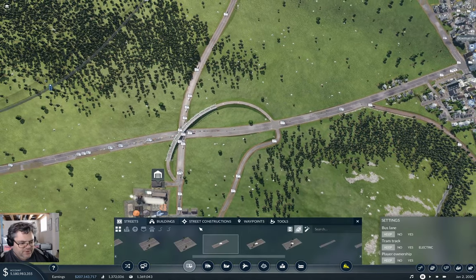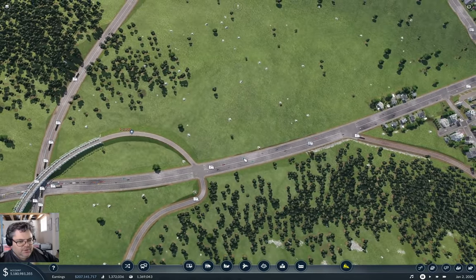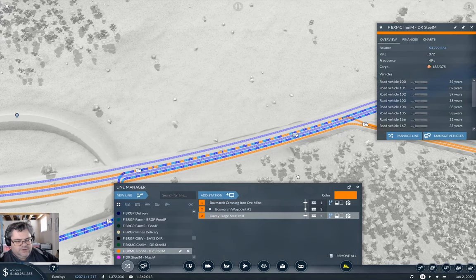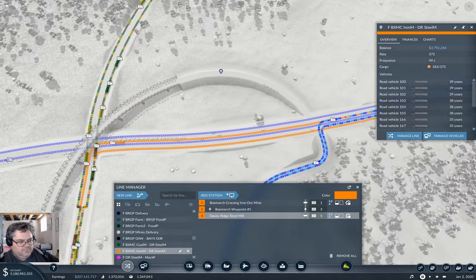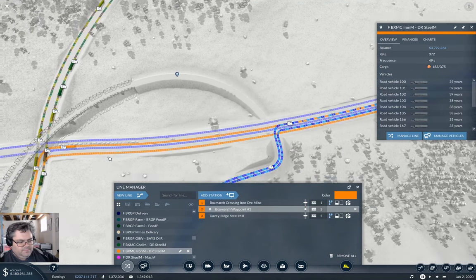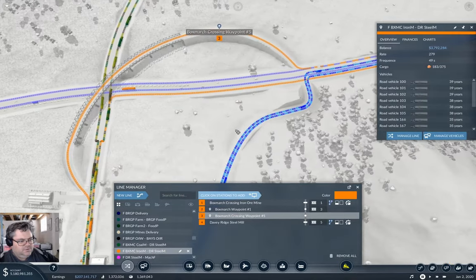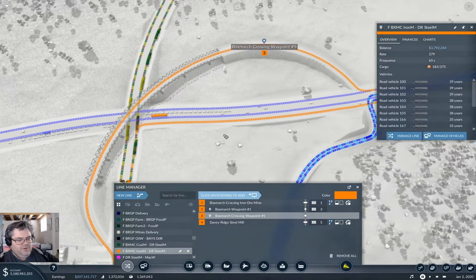I'm going to need a waypoint on there. So we'll stick a waypoint here. And we'll grab a truck. And we'll do this — manage line. And we add this. I think that gets rid of all the left turns there.